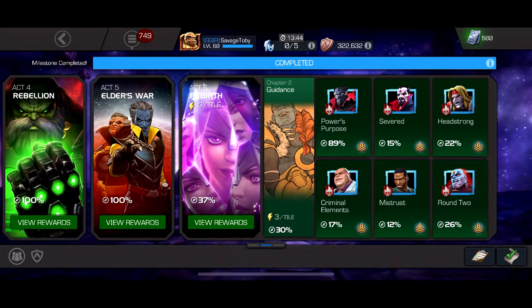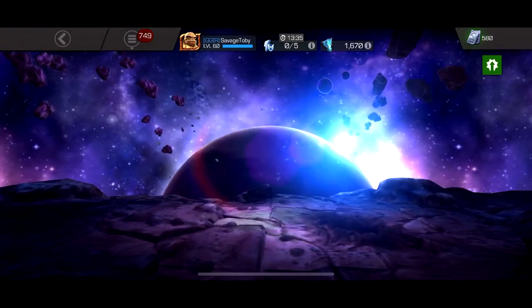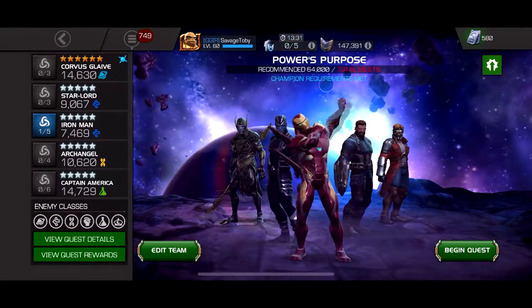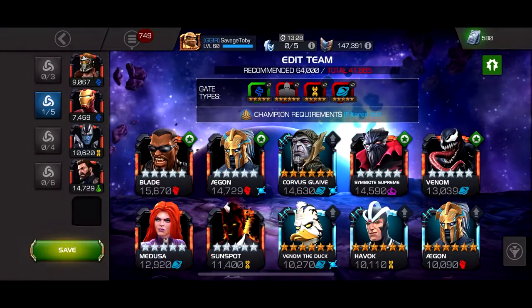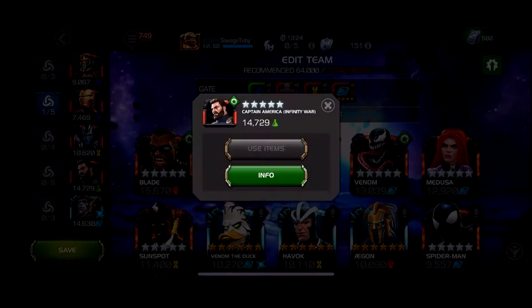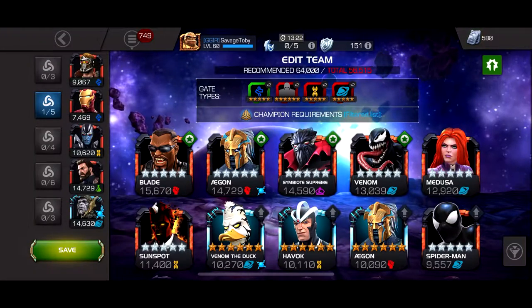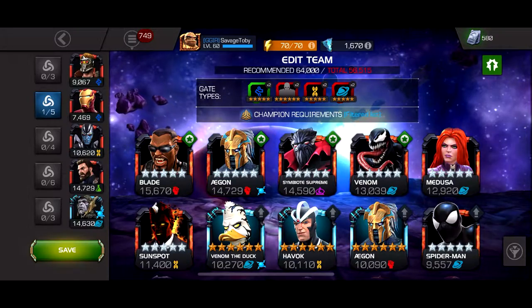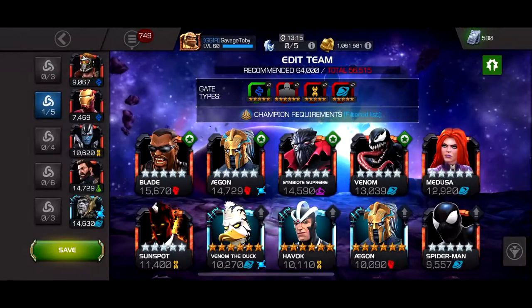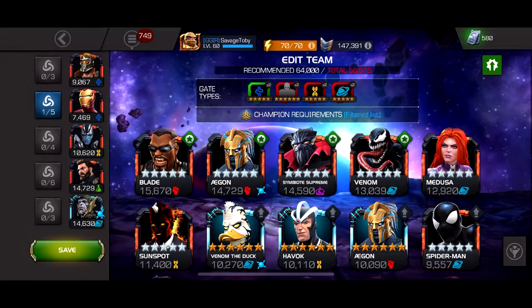Hey, what's up guys. In today's video we're gonna be doing another Act 6.2 — I might not have as much energy today because I have a headache, but we're gonna be doing the last path in this quest. There's a few questions I did off camera because they're kind of boring. The team we're running here is six-star Corvus, five-star Captain America, new Mordo — he might be kind of like heavy lifting this quest — and then two tech guys to do the tech path.